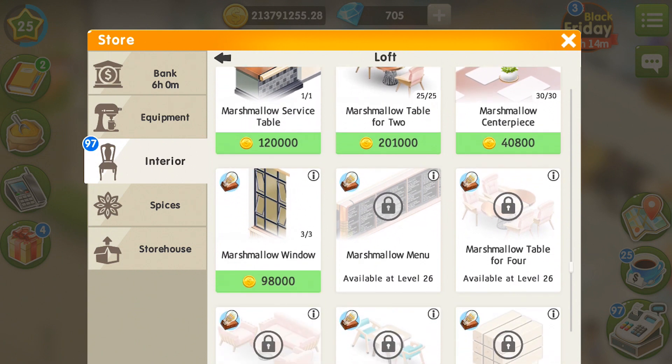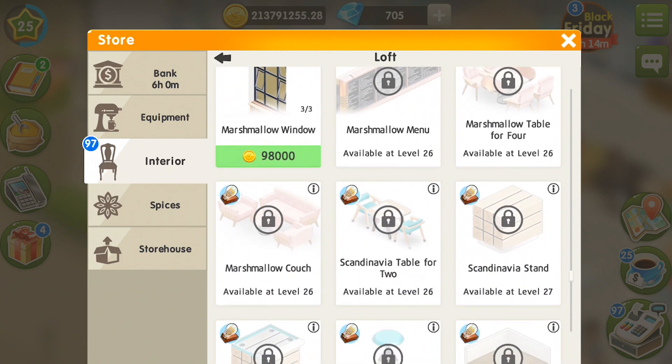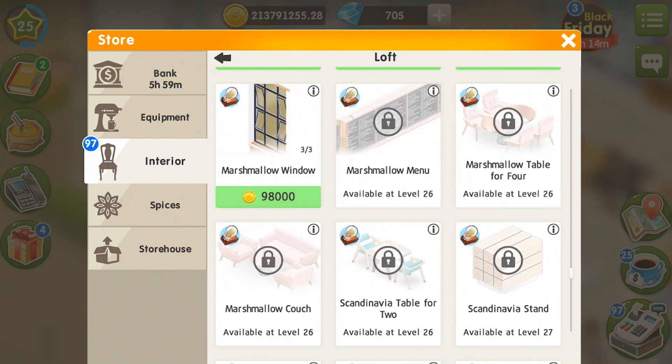And there are windows — everything available from level 25, except the marshmallow menu, table for four, and marshmallow couch. Besides, if you are at level 26 now, and even if you don't have this update yet, you will be able to check out this marshmallow couch, because it is already in the cafe, and now it has the whole style.